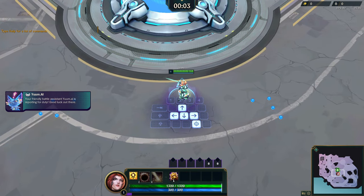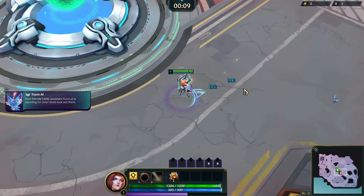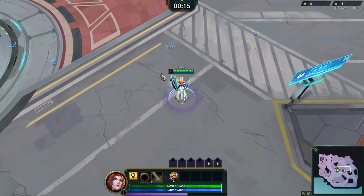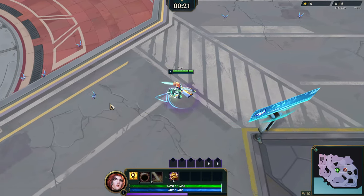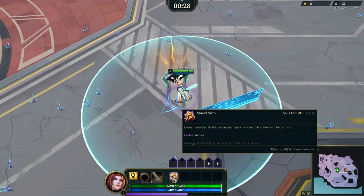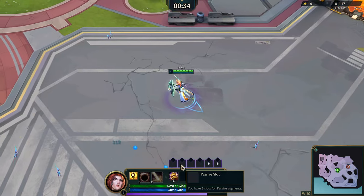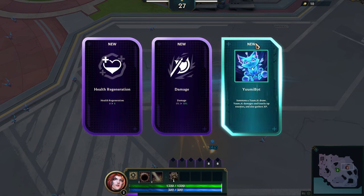Hi everybody, welcome back to Swarm. We're here playing Leona, the tank class. Super excited to be playing Swarm again — this is probably close to my 20th game. Leona is the tank class; last video I was playing Jinx, who's more of a blaster-caster. This character is more of a basher. Your basic attack is Shield Slam — Leona slams her shield dealing damage in a cone that scales with her armor, and you can evolve it if you take armor as one of your passive slots. Something to think about. New one I've never gotten: Yumi Bot — summon a Yumi AI drone that damages and knocks up enemies and also gathers XP.